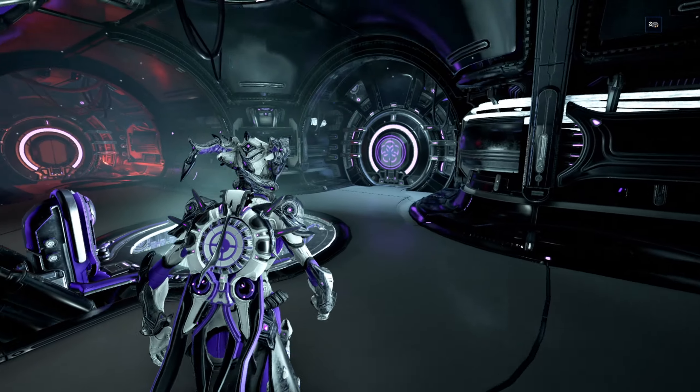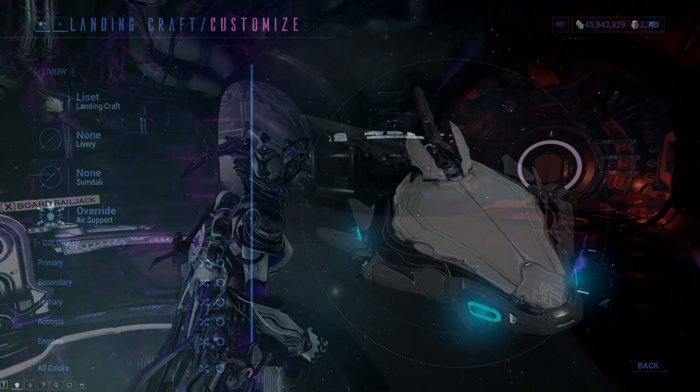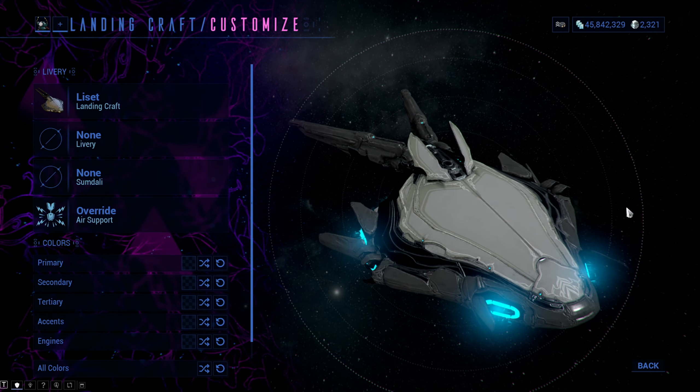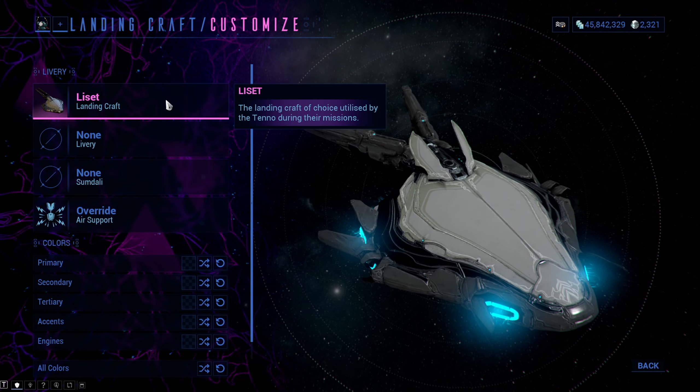There are 6 landing crafts in total: Lisset, which you get at the start, Mantis, Nightwave, Parallax, Scimitar, and Zephos.